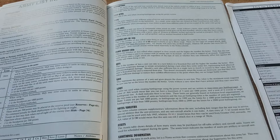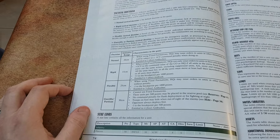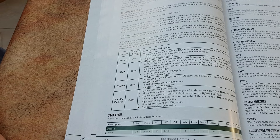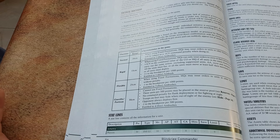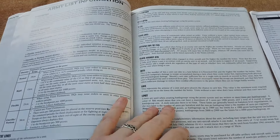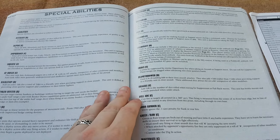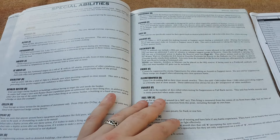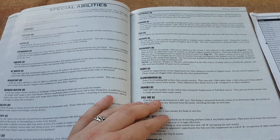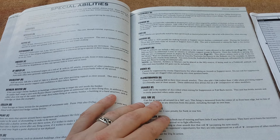Armies have tactical doctrine, which determines how far away they can be for initiative, plus some rules for receiving orders and command values. There are loads of special abilities really making vehicles — and infantry — have their own unique feel.